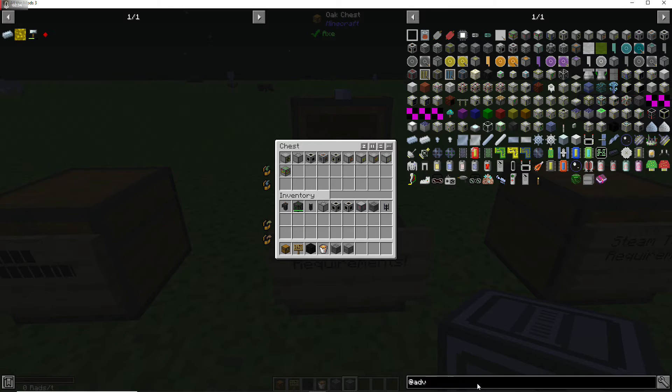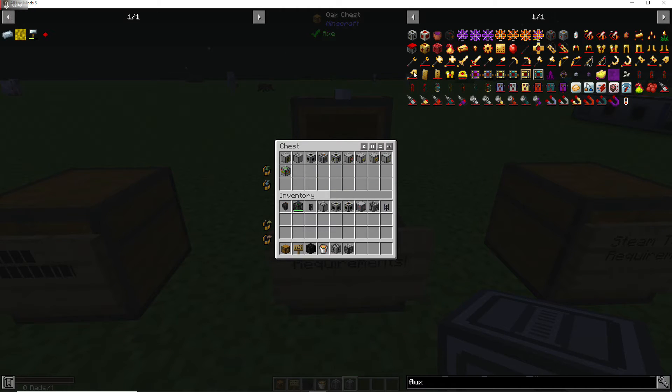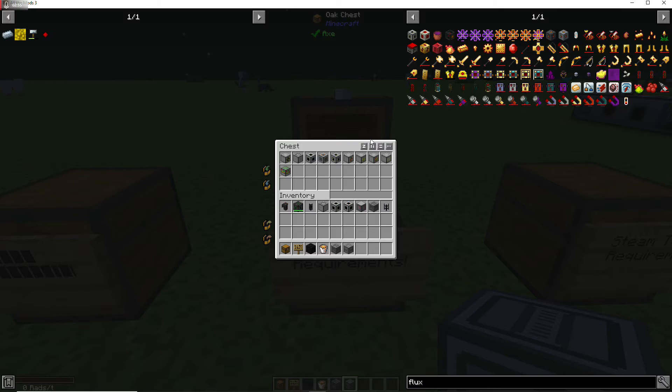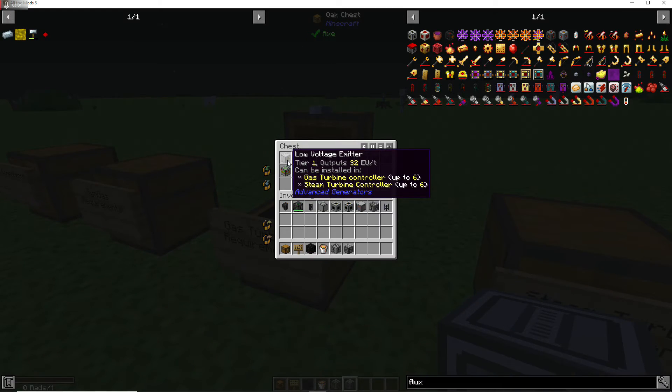This is the flux generator right here. Basic components: redstone, reciprocation coil — all going to be super easy to make with just iron and redstone. That's just if you're going to be using any power source besides IC2. It does push out about 100 RF per tick. These are your main components. Gas turbines are a very essential component — if you are pushing power out, you're going to need turbines.